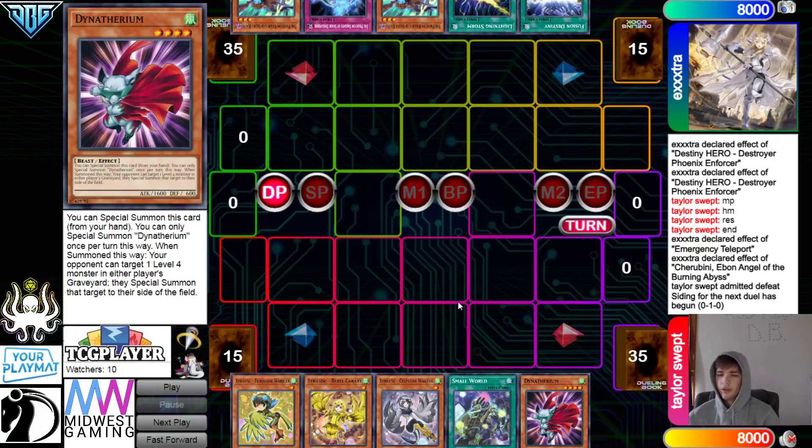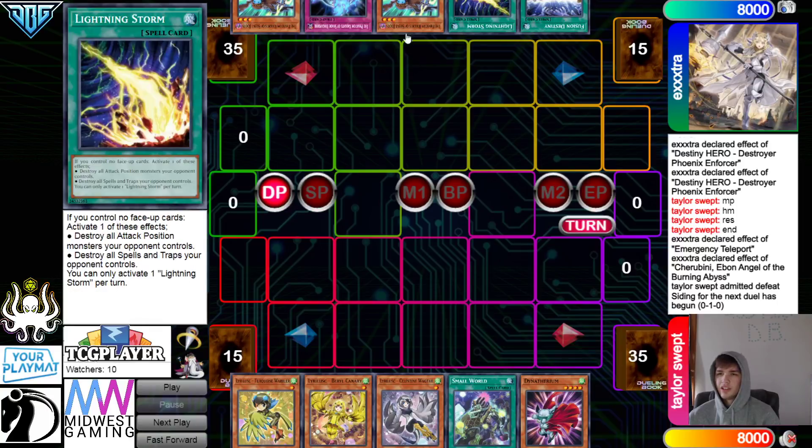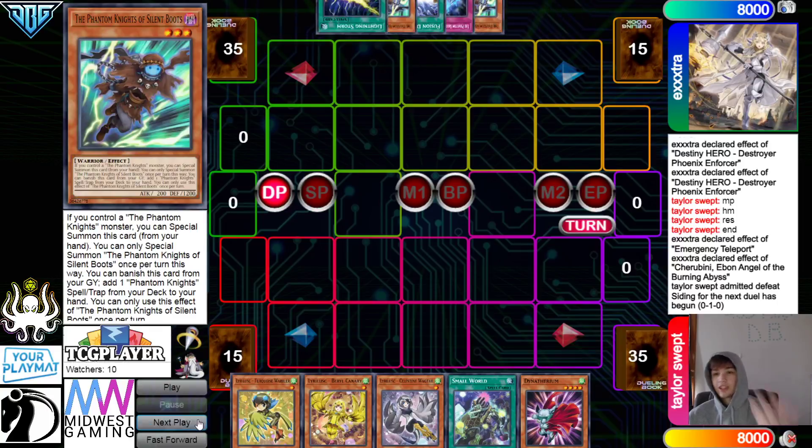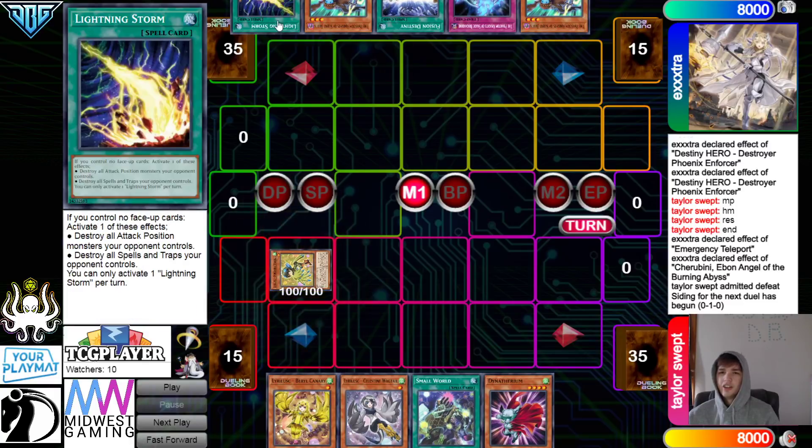Then they have Fusion Destiny, Lightning Storm, Boots, Shade, and Boots. So they don't have a Hand Trap here. These hard-going-second cards versus the Bird deck are not really that good unless you draw multiples of them.